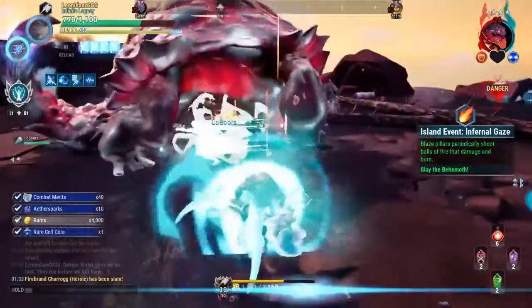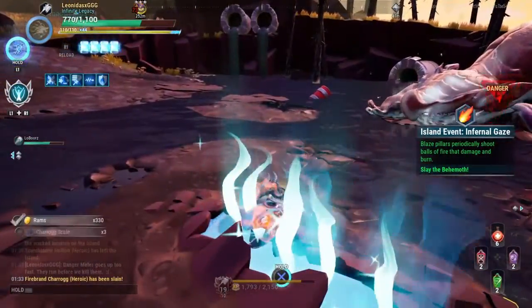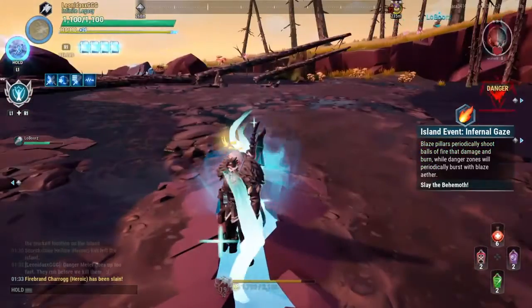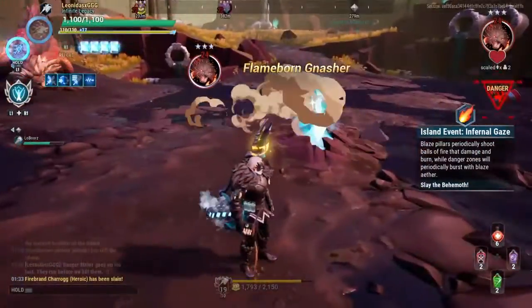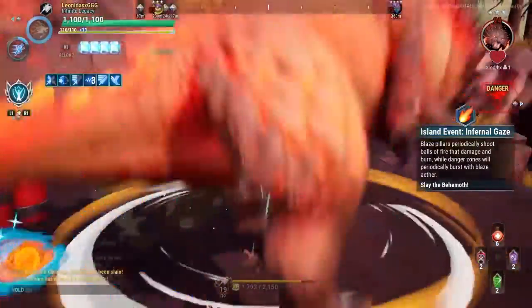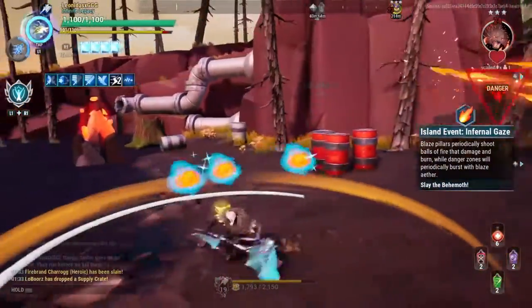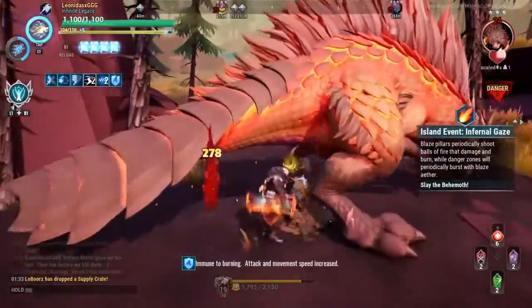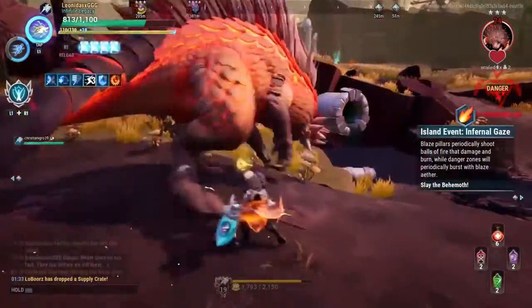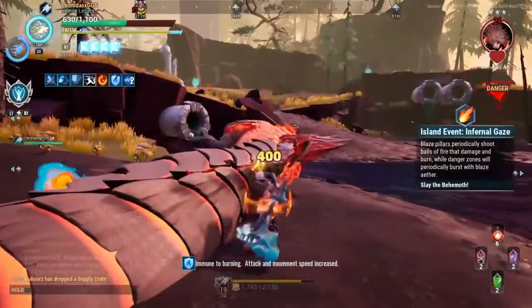I'm happy overall, but I did detect two problems. The first is that the ether fountains — where you recover health — don't always show the blue smoke or blue flames visually, even when they still have health available. Sometimes I'd pass one assuming it was empty, but it was still active; the visual just wasn't loading correctly. It might be related to how the fountain resets.